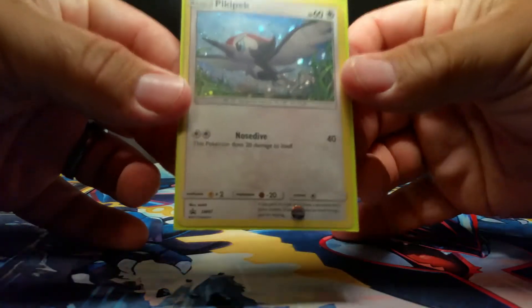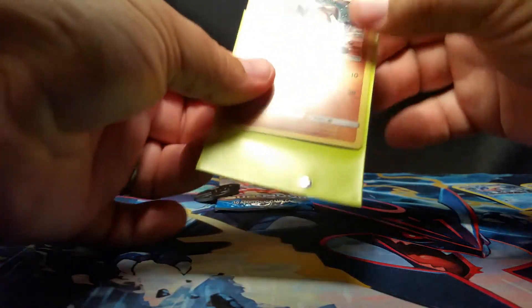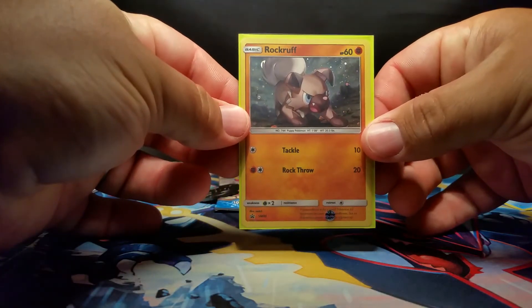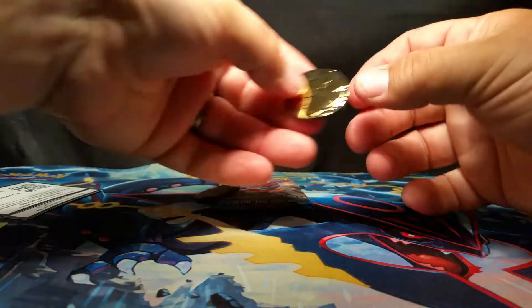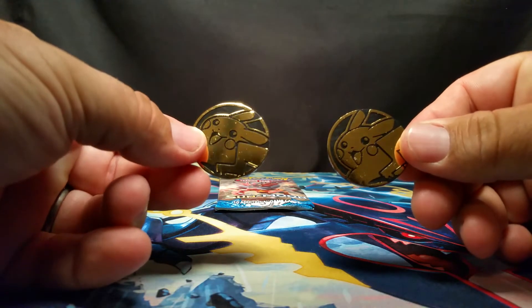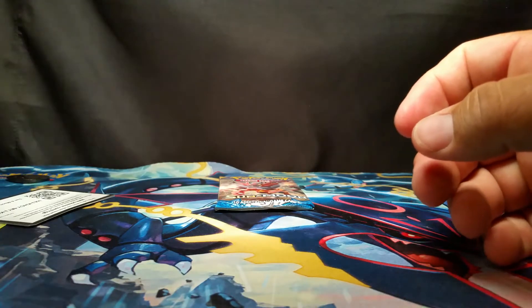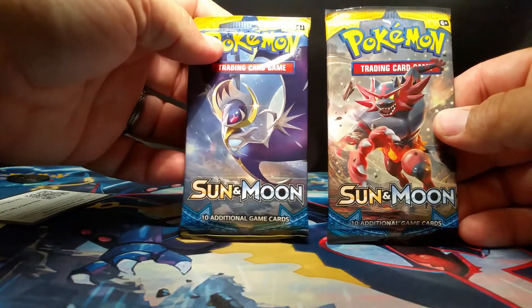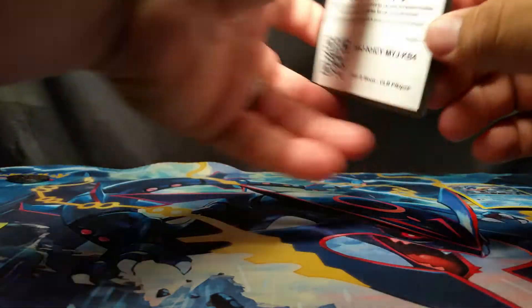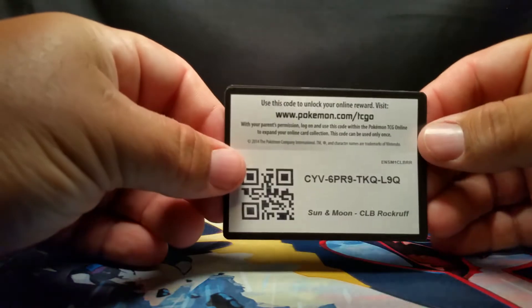There is Picky Peck — the number is SM07. Here is Rockruff, his number is SM06. And then the two Pikachu coins. I like the Evolution ones because they give you different coins. The Sun and Moon ones seem like they've gotten pretty basic and they just keep giving you Pikachu coins. And then of course the two Sun and Moon packs. Here are the two code cards — here is one for the Picky Peck one and here is the one for Rockruff.